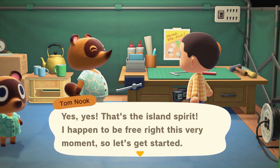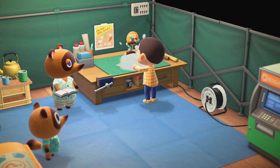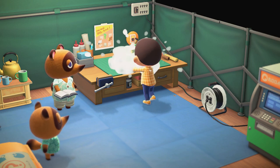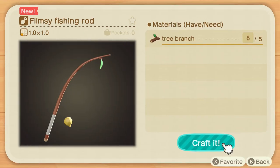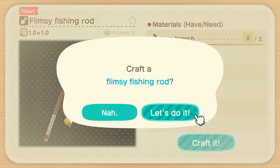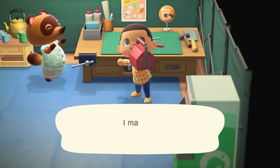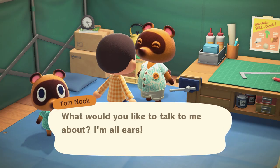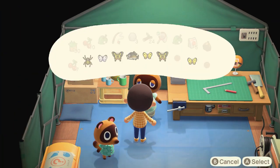First, you will need to speak with Tom Nook and attend his DIY for Beginners course. This will unlock the DIY recipe for crafting the flimsy net and the flimsy fishing rod. You will need these tools to proceed to the next part where Tom Nook requests several bugs and fish for you to collect.